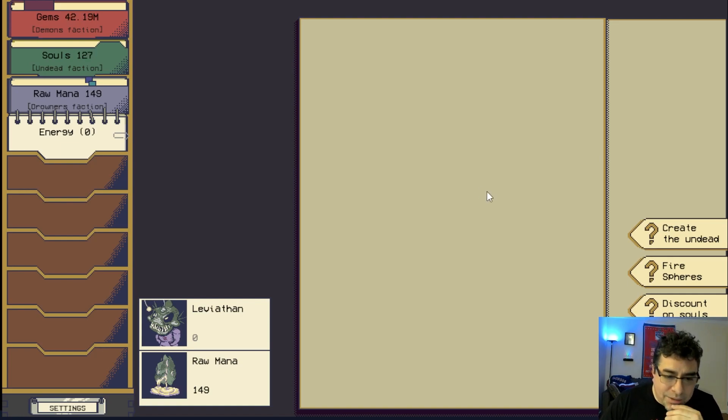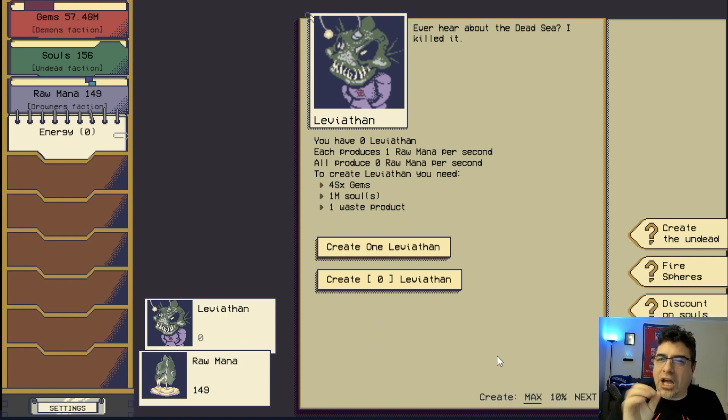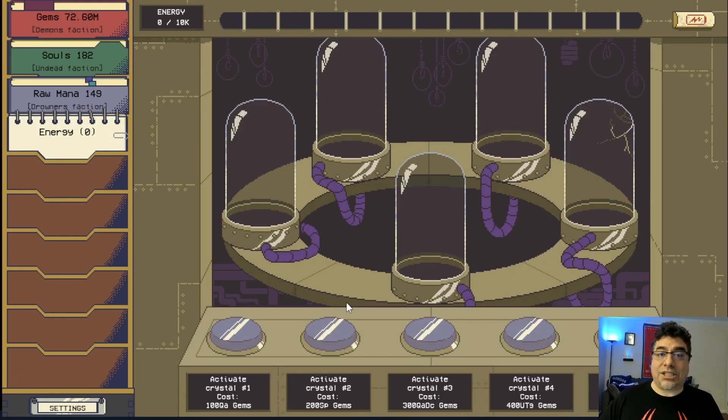With our first ghoul created, we can unlock the Shushu achievement. We now have access to the droners — the droners help us get raw mana. We have some raw mana, and also we got the Leviathan. The Leviathan is the one who produces raw mana, but it's going to take more time, so be careful. Also, energy and some other resources are coming into play.